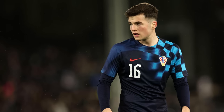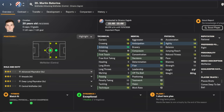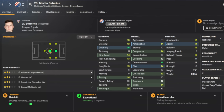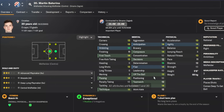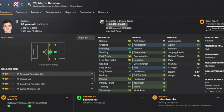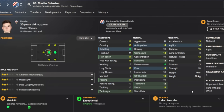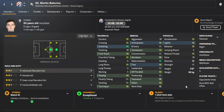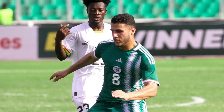I can't believe this player costs under 10 million: Martin Batterina, 20 years old from Croatia, currently at Dynamo Zagreb, costing a maximum of 9.4 million. He's our creative central midfielder with nice dribbling, determination, a 15 for vision, 14 for agility, composure, and anticipation. His player traits include coming deep to collect the ball, arriving late in the opponent's area, and running with the ball. He already has enough to create for your team.